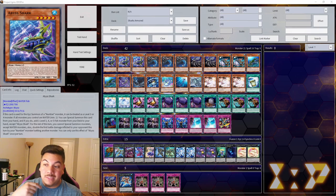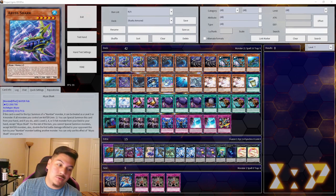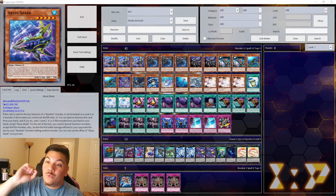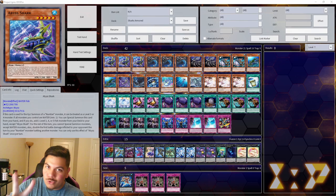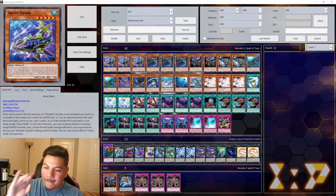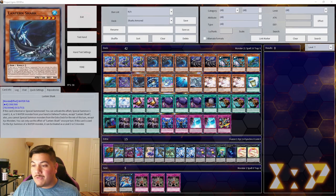At the very worst case scenario, this deck is putting up two omni-negates against your opponent. Obviously it's going to be omni-negate as your fourth summon, so you're playing around Nibiru every single time. Even if you get impermed, you can send to grave and revive it back, special summon from your hand. This deck feels very much like a Salamangreat deck if Salamangreat had multiple ways to interrupt you besides its two traps, Rage and Roar — a much more ramped up, consistent version.